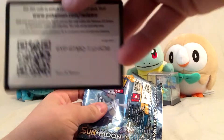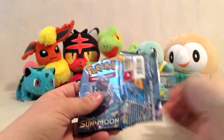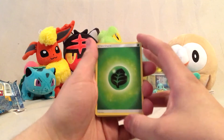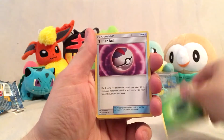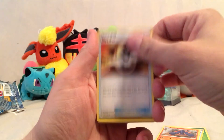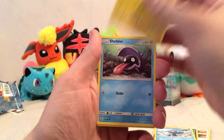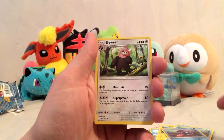Alright, let's see. We've got a Grass Energy, Timer Ball, a Buldur, an Ultra Ball, a Carvanha, Zubat, Popplio, Togedemaru, Shelter, Reverse Hollow Shelter, and a Bewear.